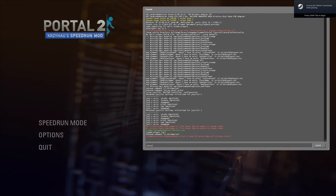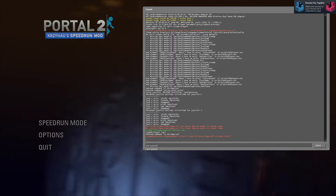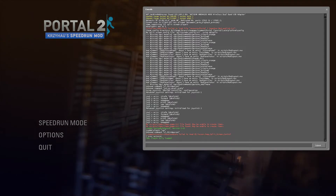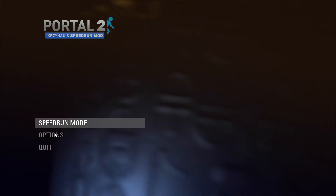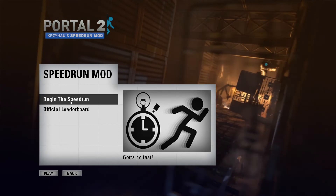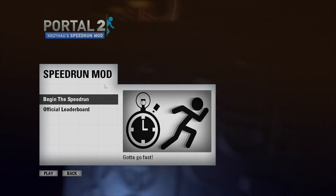So auto exec — it finds all the execs that are still in my normal Portal 2, like my auto exec that loads SAR. I have one for mod. You have your standard Portal 2 options, and then just Speedrun mod — which just does this. That's a weird continuity, Speedrun mode, Speedrun mod, whatever.